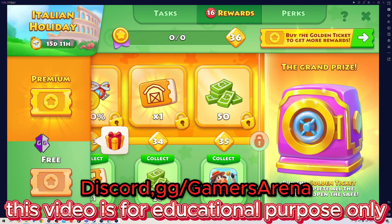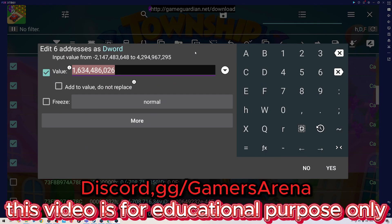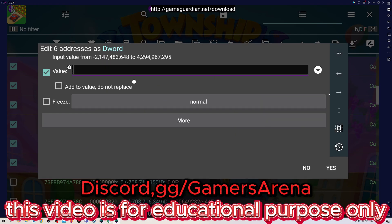That's the first thing. The second thing is bricks — it's a different code. Copy it. I'm going to go back to the same six values I marked, edit them again, and put in this new code for bricks.